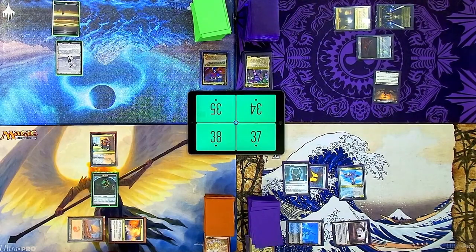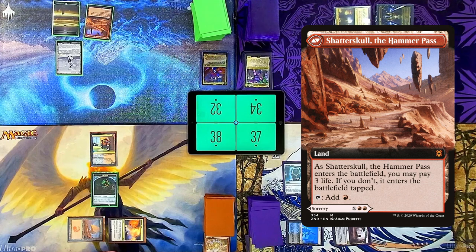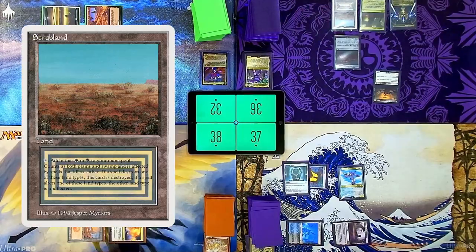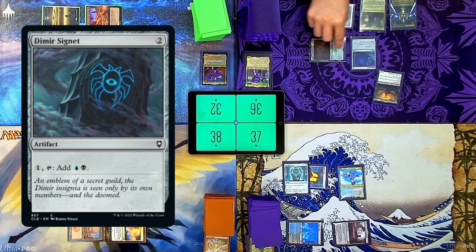I'm going to play Shatterskull, the Hammer Pass — taking three more, put it in untapped. Cast the Talisman of Conviction. I'm going to draw a card, gain two life, play a Scrubland. Not paying the one because I find it funny. You do have to draw. Yes, oh, I will.